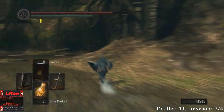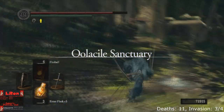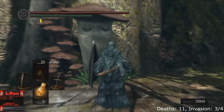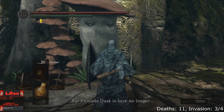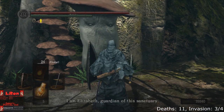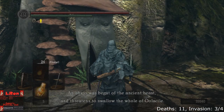Hello everyone, Elrond here with part 42 of my NGN Dark Souls run. Now that we've killed the boss guarding the DLC land, we are in the DLC proper. For now we'll just be getting the Chester set, so we'll need to find the first shortcut and kill the vendor that is near the shortcut.